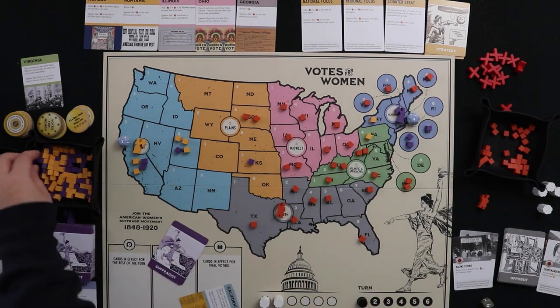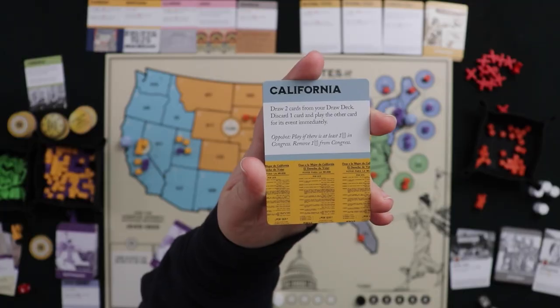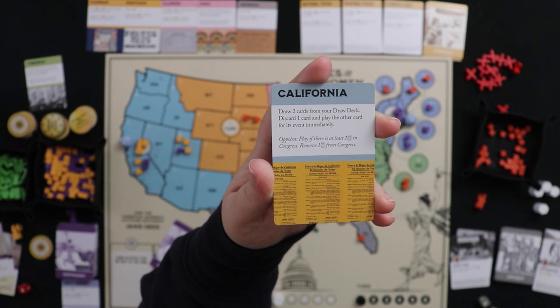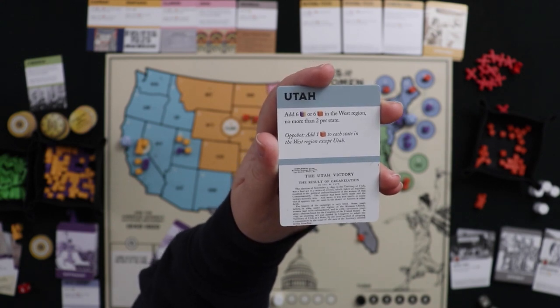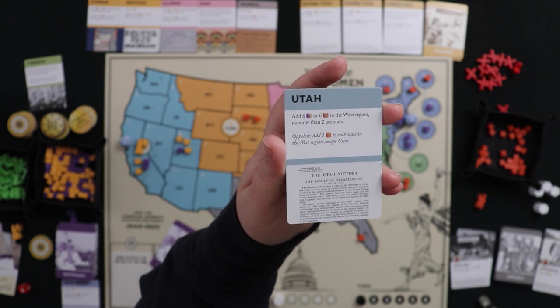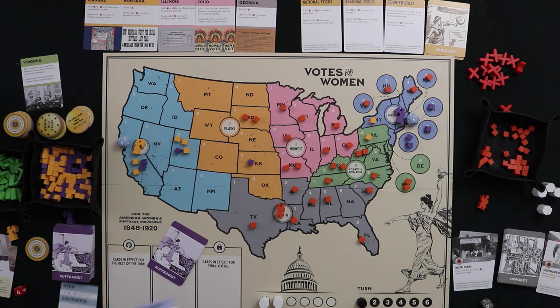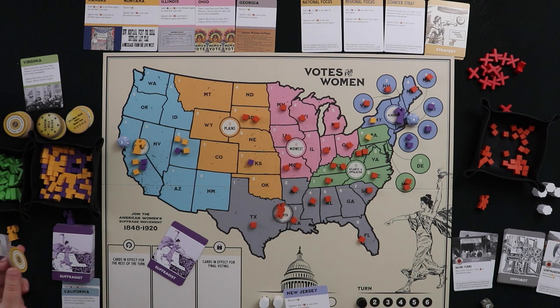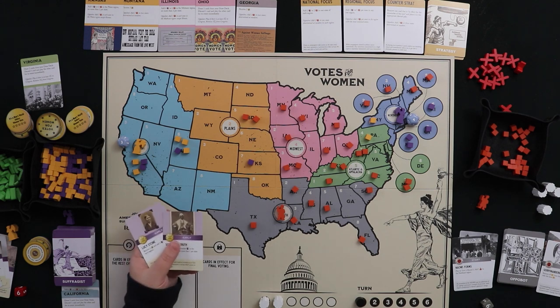I grab both state cards. The Northeast campaigner uses four dice to place in Connecticut and Rhode Island — two cubes in each, removing existing red cubes and adding mine, wreaking havoc on the Oppo Bot. California lets me draw two cards and discard one, cycling toward my more powerful cards. Utah lets me place cubes throughout the West region and blocks the Oppo Bot from doing so. I then play the New Jersey state card, discarding it for two buttons since I'm running low.